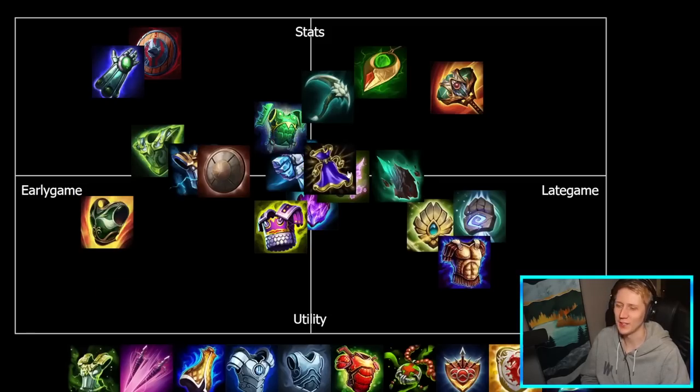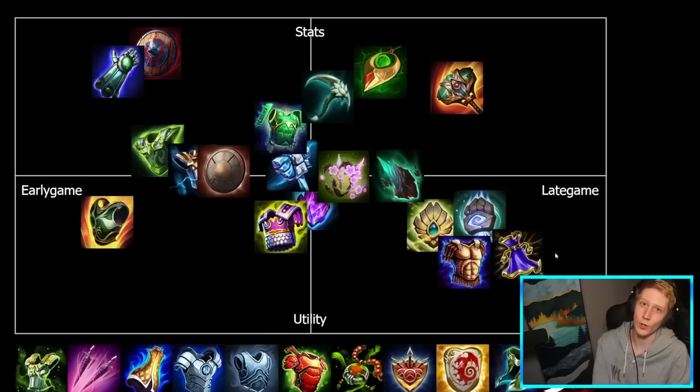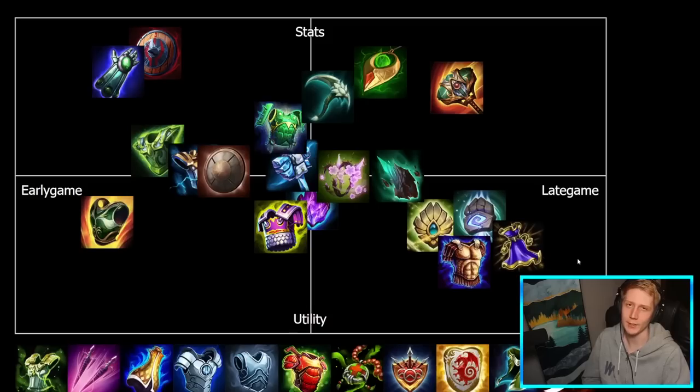Magi's Blessing probably doesn't really even belong in the tank item video — this is mostly built on squishies as a single defense item to get that bubble to shield yourself. Usually built pretty late game, a fifth or sixth slot pickup on your squishies. Supports occasionally buy this if you're getting really focused out, maybe on a mobile Sylvanas or Ymir and you're just getting hard focused. They did change it recently to add 10% cooldown and more defenses, so the stats are a little better than they used to be, but really you're just buying this for the effect.